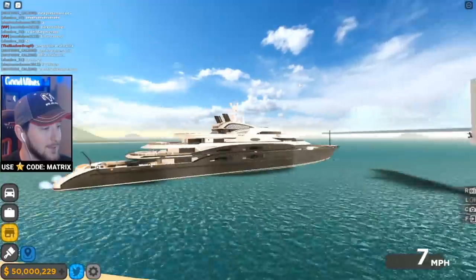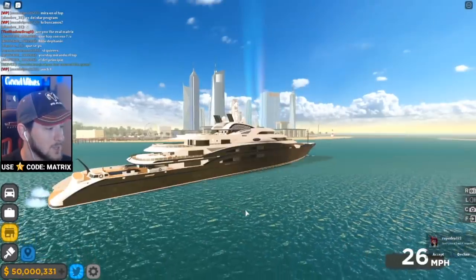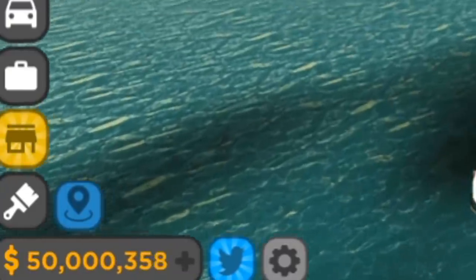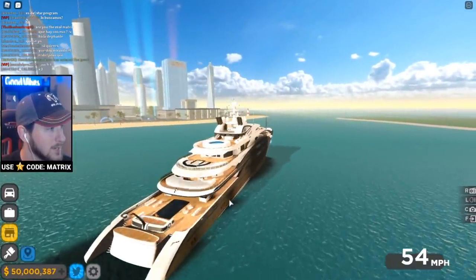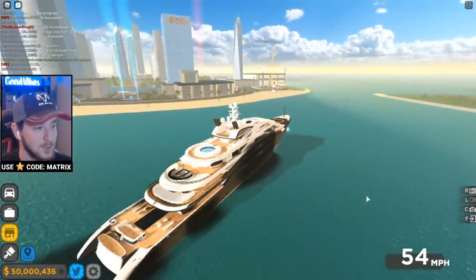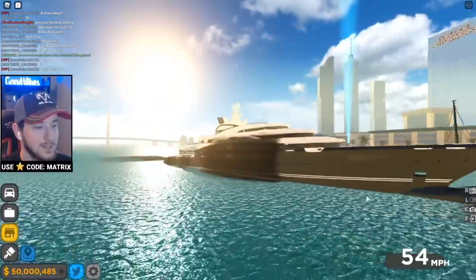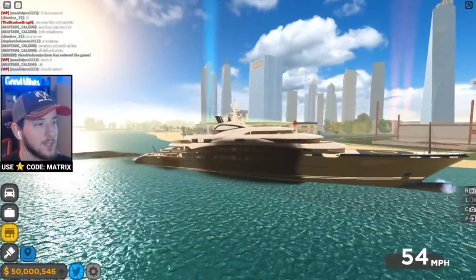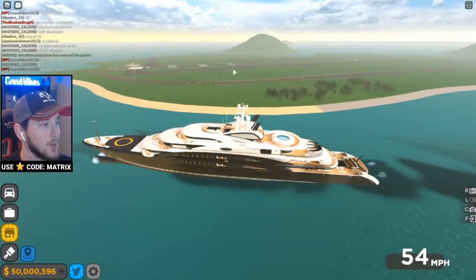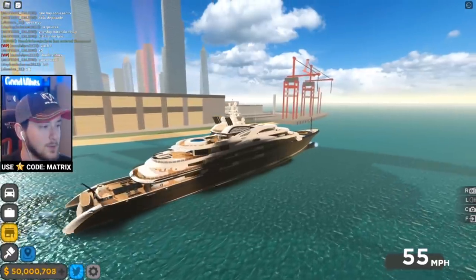Okay we're moving — things are actually working right now! That is nuts, I actually did not expect this to work. You can see you're making money as you drive this thing as well. It's probably not the best way to make money, but it works. This thing can go up to 54 miles an hour, which is decently fast. We have the lighthouse over there and you really get a good view of the entire city. Very cool — we have the airport drag strip over there, and a little shipping yard as well.